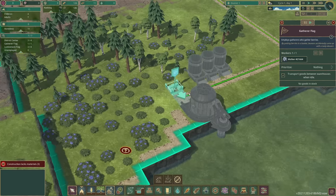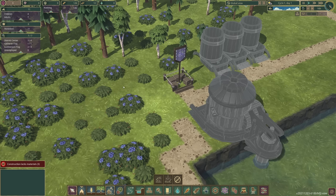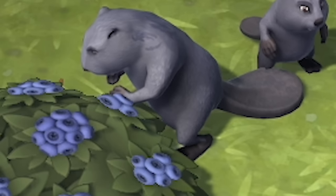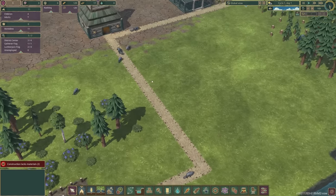I'll just pause that and tell Walker to go be a gatherer. He should come and pick some berries, which would be our main food source to start with. And there he is — he looks like he's stroking them, but he is picking them. He's like polishing them up. And who's this? A little baby watching him — Shadow Heirs. I forgot we have a few kids wandering around.